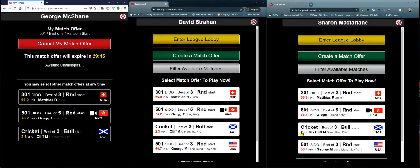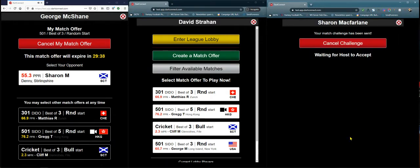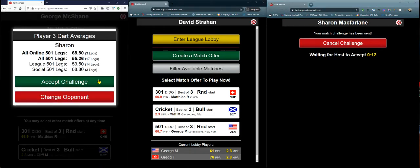Sharon decides she would like to play George, and clicks on his match offer, then sends him a challenge. George is alerted with the match notification chime, and now has two opponents to select from. He chooses Sharon and sends the challenge back to her.